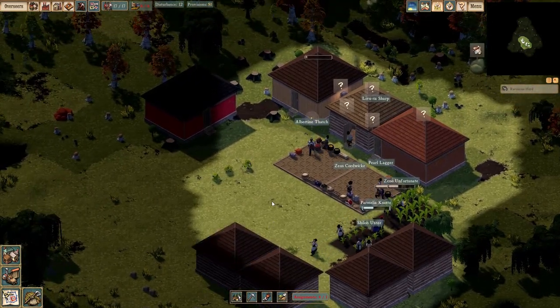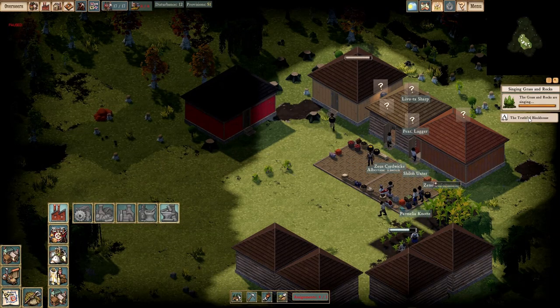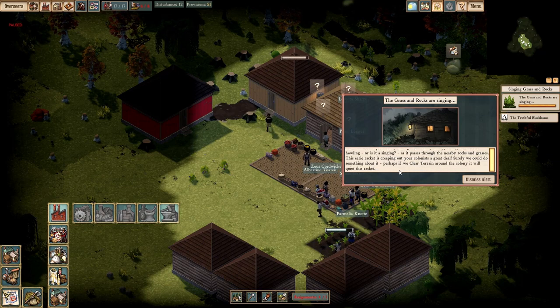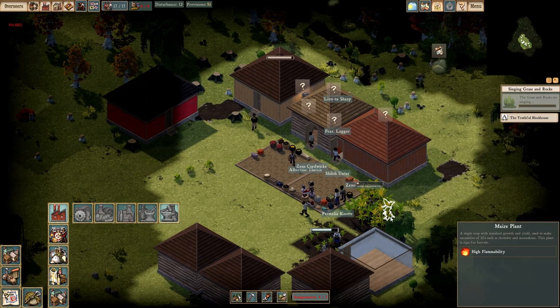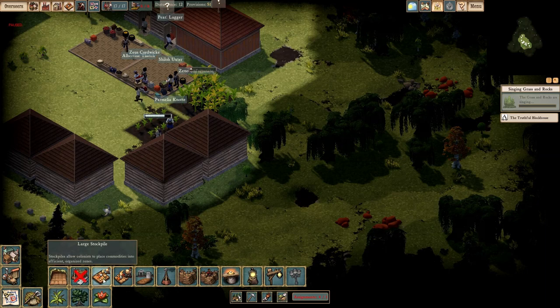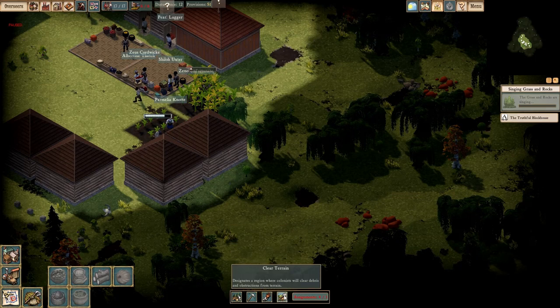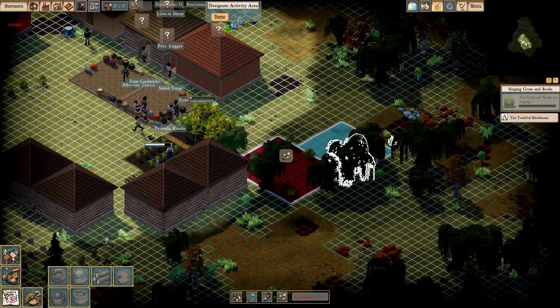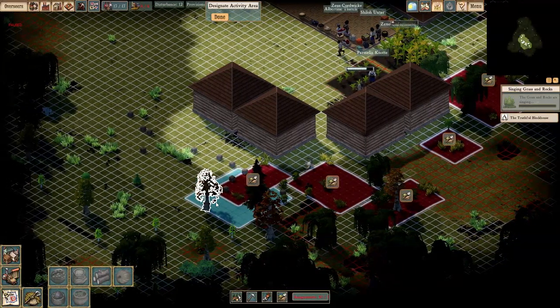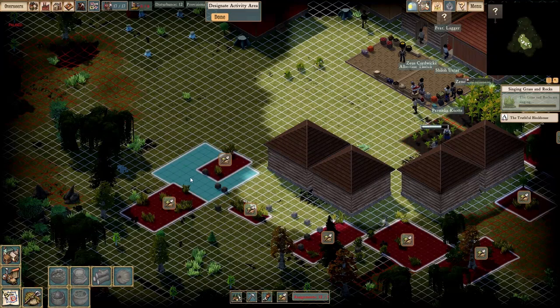We've got bricks now, which is very, very cool. The grass and rocks are singing — the wind blows powerfully through the colony, letting out an eerie howling as it passes through nearby rocks and grasses. This eerie racket is creeping out colonists a great deal. Perhaps if we clear terrain around the colony we'll quiet this racket. I can assign them to it, but there's no guarantee it'll happen anytime soon.